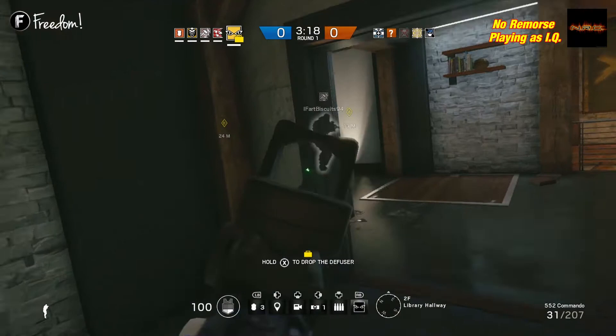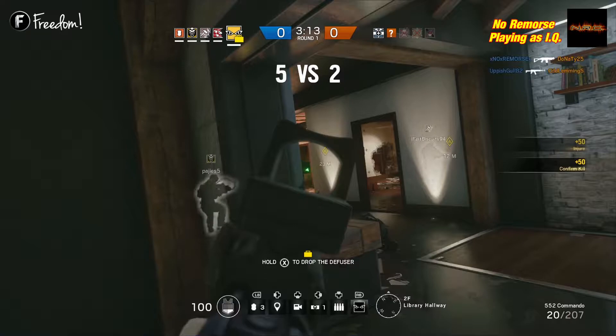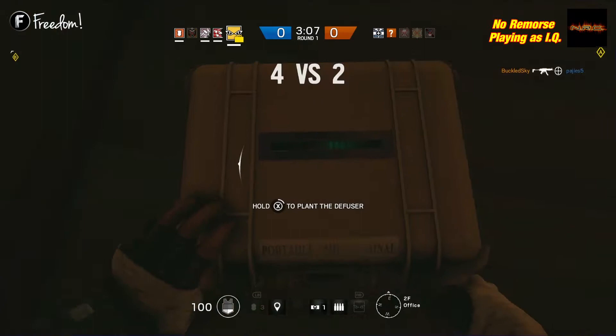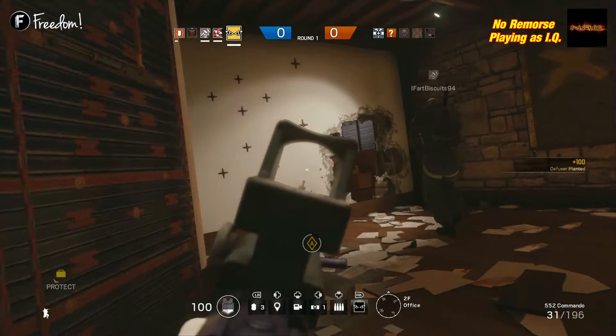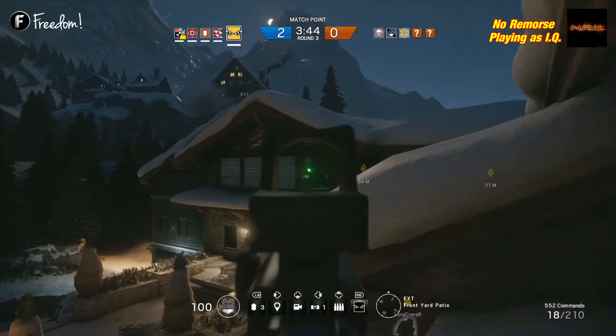IQ's gadget is the Red MK3, which helps her detect all of the enemy's electronics and traps — except Frost's bear trap. She can detect the location of the bomb in bomb diffusal, active cameras, nitro cells, Mute's jammers, Kapkan's traps, Jäger's ADS, Bandit's shock wires, Pulse's heart sensor, Blitz's shield, Smoke's gas grenades, and Valkyrie's cameras. IQ is a German attacker with one armor and three speed, making her a very fast attacker.